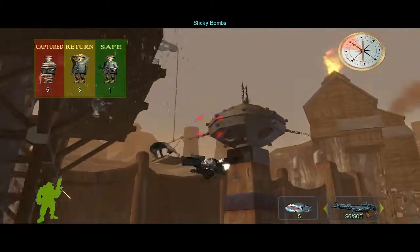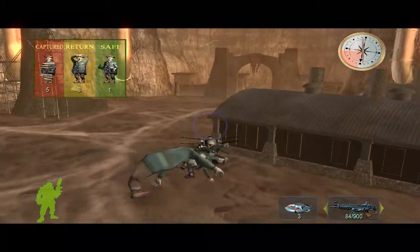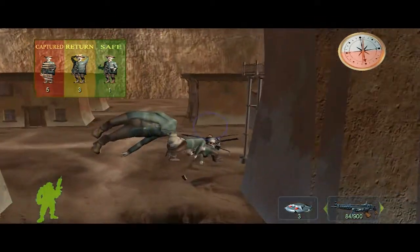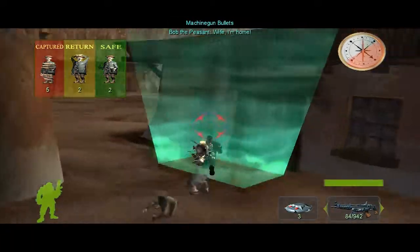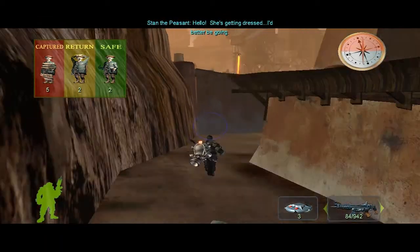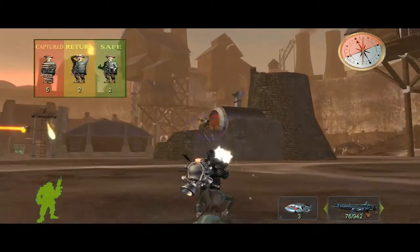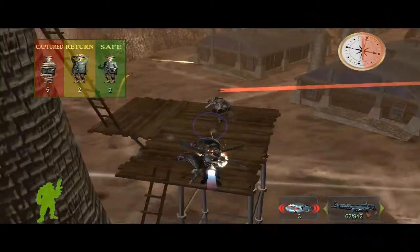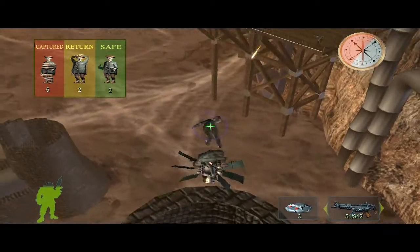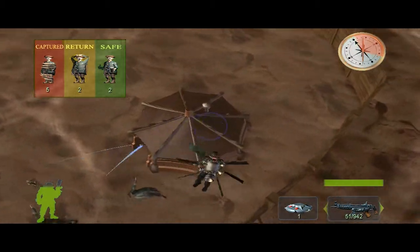The compass keeps pointing towards the nearest peasant, so you'll have to look for the houses yourself. I believe those are the only two houses right here, and the other ones are over there behind that gate. I might as well get a few more peasants while we're at it. Doing pretty good so far it seems. I forgot to look where the token is — I think it's in one of the mine shops. Let's get rid of that to lessen the flow of enemies.